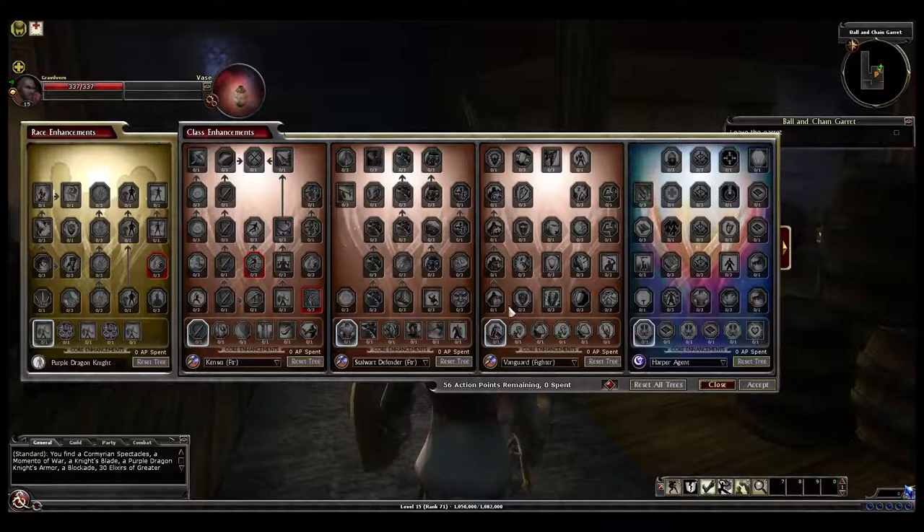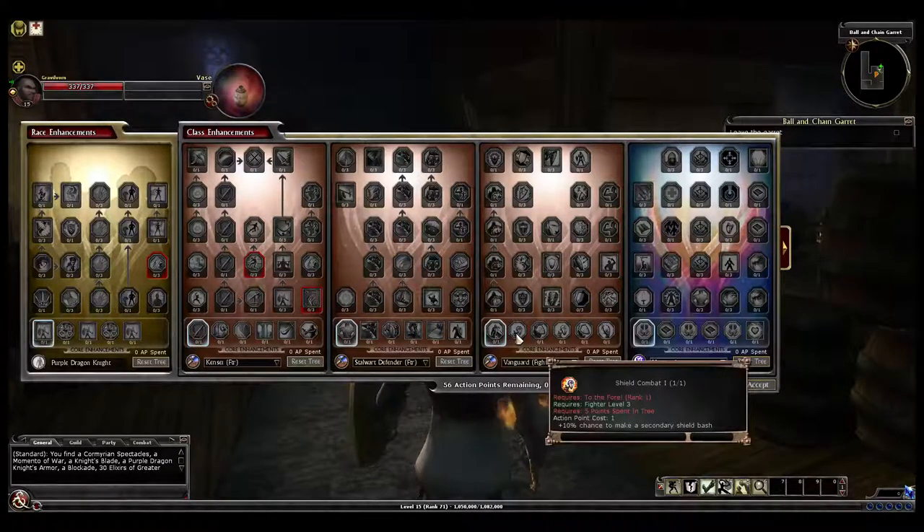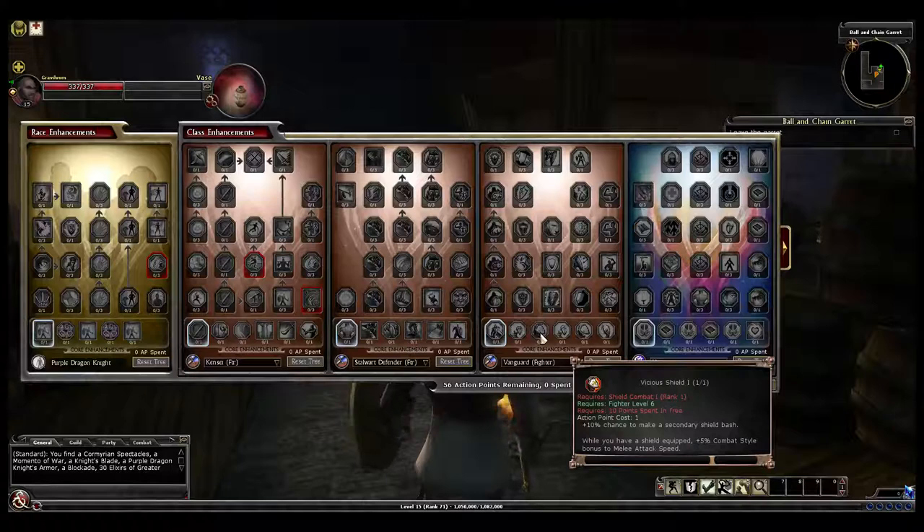Right now we have the Vanguard. Looking at it, we have your base stuff down here at the bottom. To the fore, you have a shield equipped, gain plus one to hit and damage the main hand weapon, and with your shield bash attack — not bad. It looks like Vanguard's pushed more towards a tank ability. The next core ability is plus 10% chance to make a secondary shield bash, and with a shield equipped, plus 5% combat style bonus to melee attack speed.